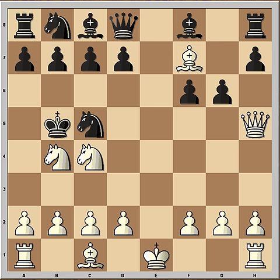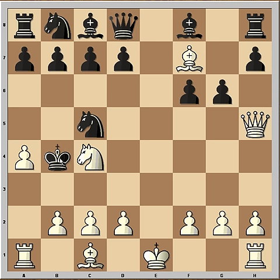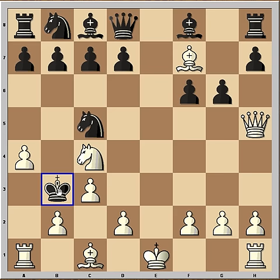White sacrifices the Knight by playing a4, to get the King even deeper into White's territory. Now c3 was played and the King had to go to b3.